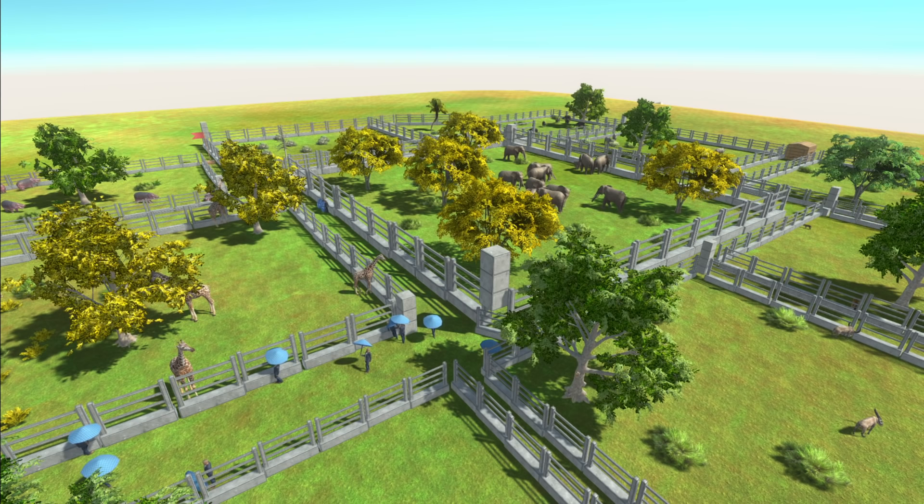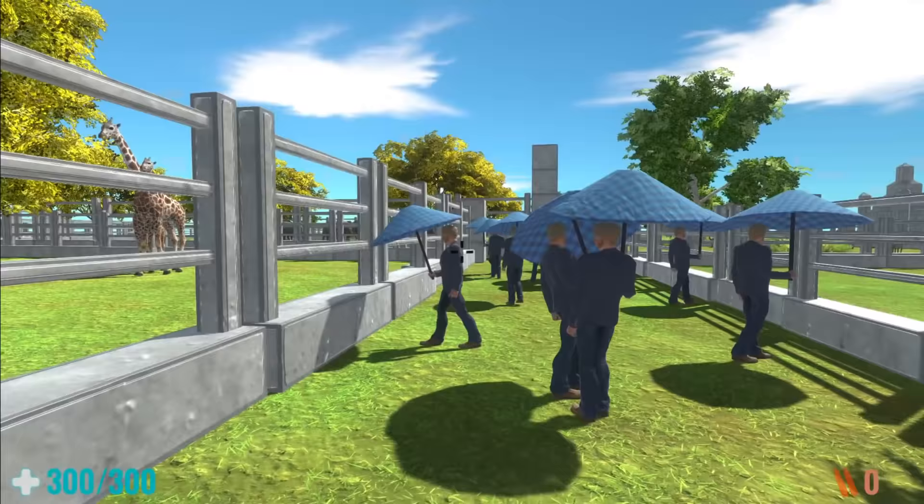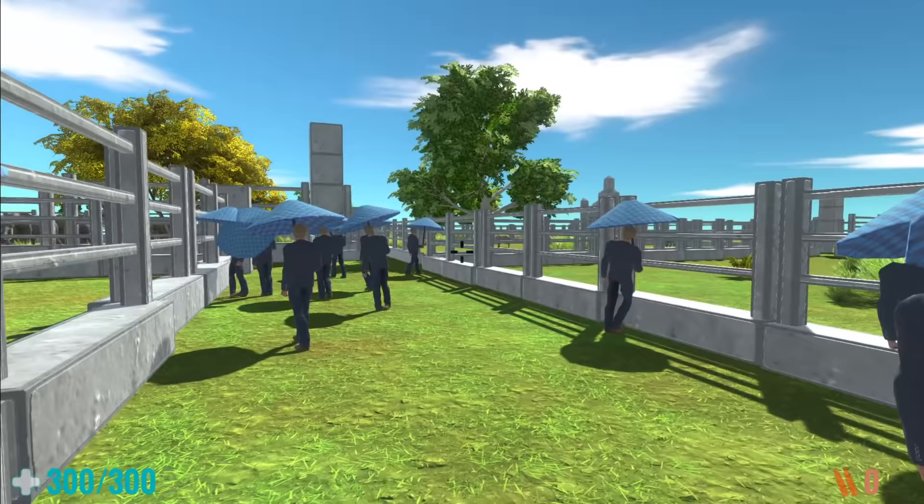Welcome back to Animal Revolt Battle Simulator. We are currently at the zoo because of this suggestion right here. It says, can you do a zoo escape story and also add a lot of cowardly Coles? So I actually found this map — it was like it was meant to be.